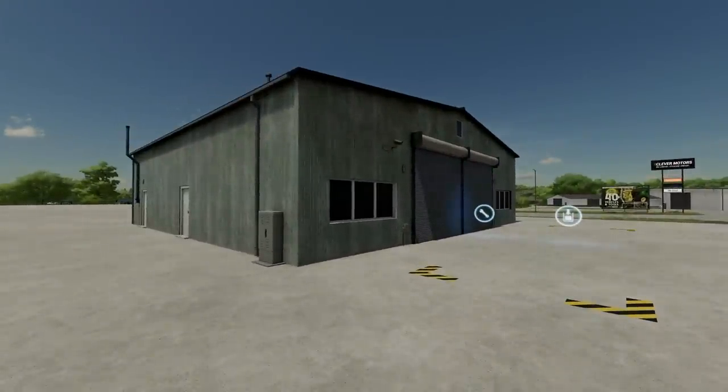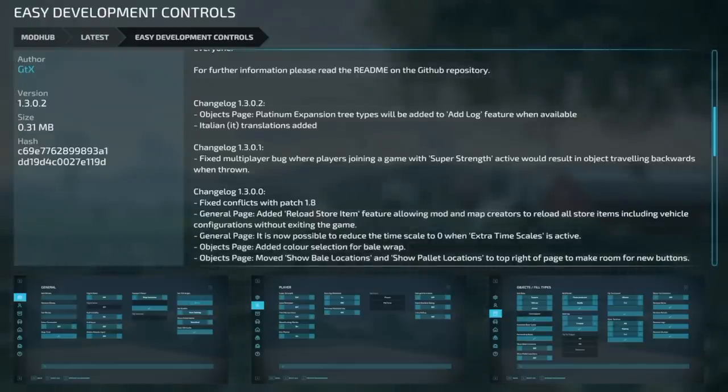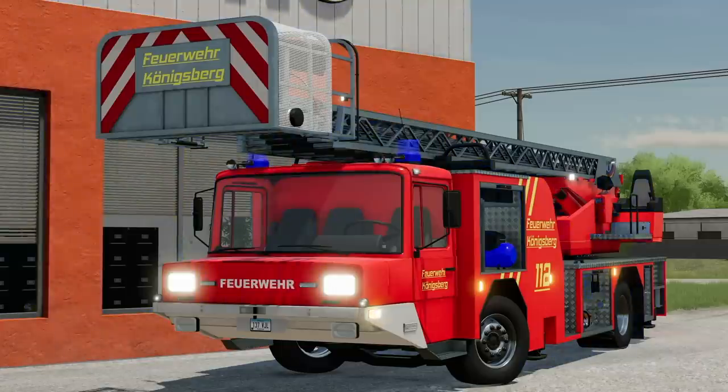The one and only mod update for PC and Mac players is Easy Development Controls version 1.3.0.2 — Platinum Expansion tree types will be added to the Adlog feature when available, and Italian translations have been added.